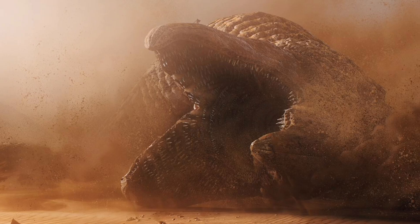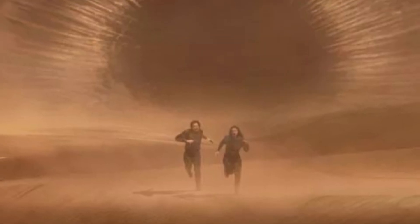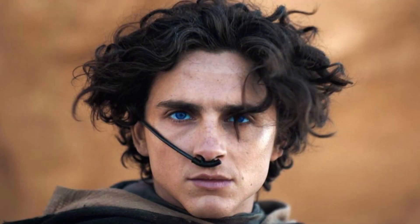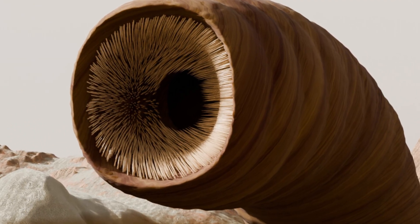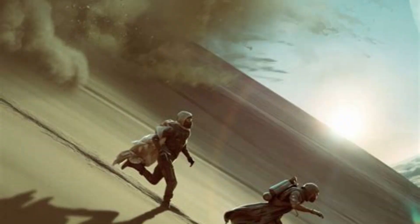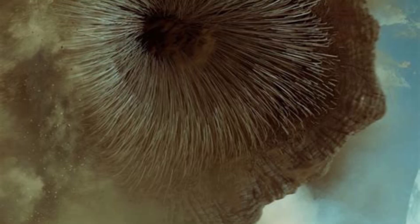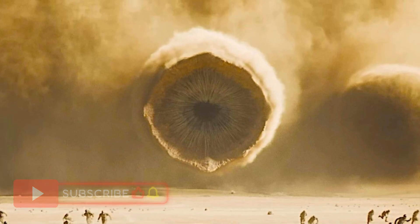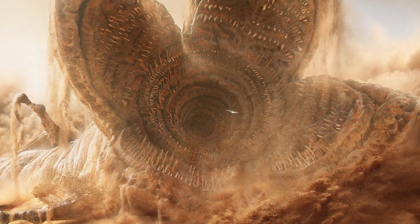The sandworm is more than a creature — it's a symbol. It represents the raw, untamable power of nature, the interconnectedness of life and environment, and the cost of exploitation. In Paul Atreides' rise as Mwad'Dib, the worm becomes both steed and sigil, a metaphor for transformation, control, and the balance between man and nature. The sandworms of Arrakis are among the most legendary fictional organisms ever imagined. Their size and power alone would make them worthy of awe, but it is their role in ecology, spirituality, and economy that makes them truly unforgettable. They are the lifeblood of Dune — not just in a literal sense, but as an embodiment of the themes that lie at the heart of the saga.